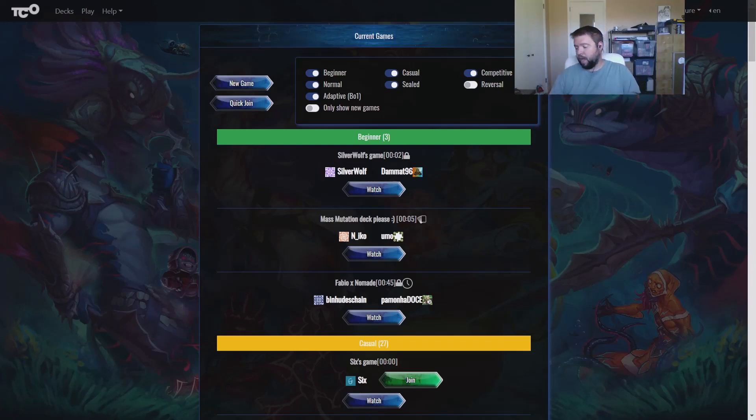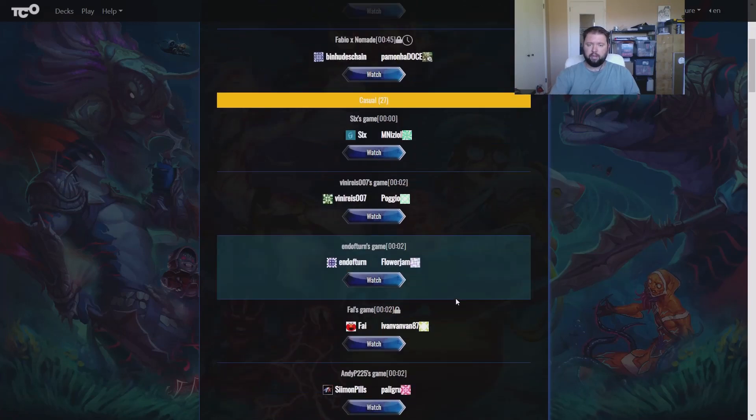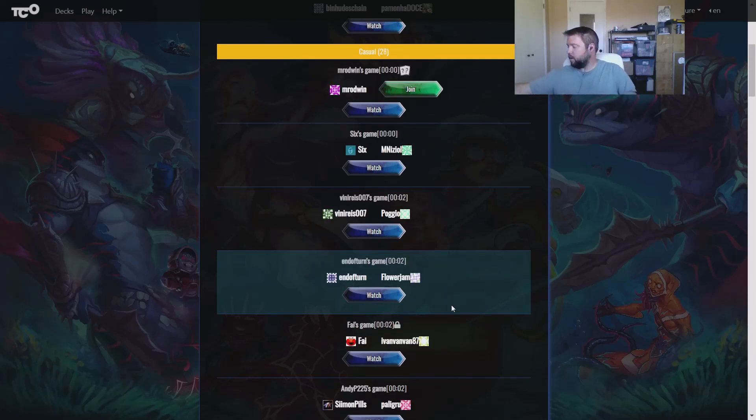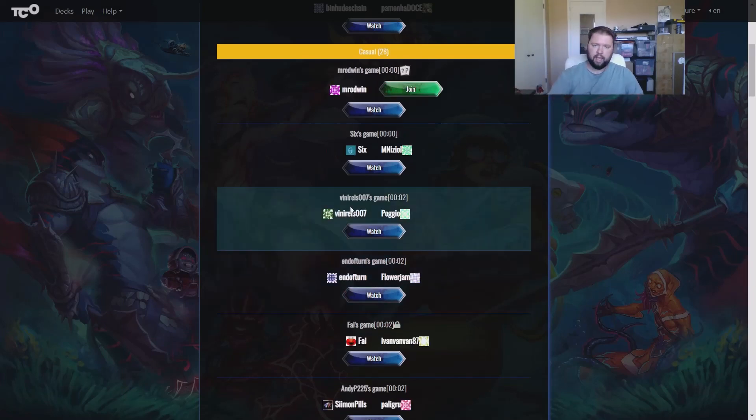If you look on the packages themselves underneath the barcodes, the Dark Tidings say Made in Germany on them. I picked up a Worlds Collide box and it says Made in China. Who knows why FFG did that, but I think the German cards are better — just my opinion. Anyway, we're gonna get Dr. Adler in a game.